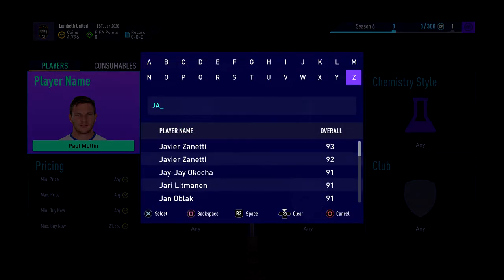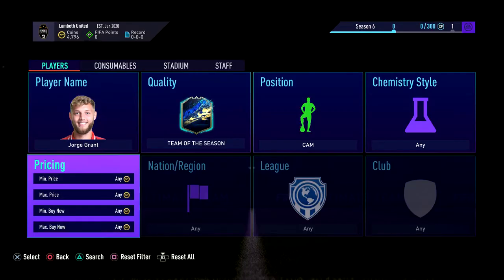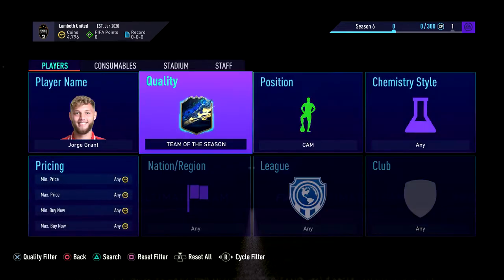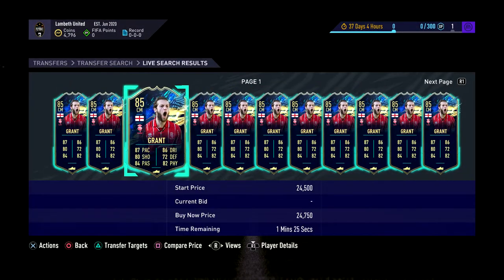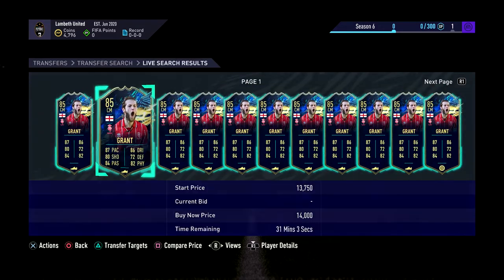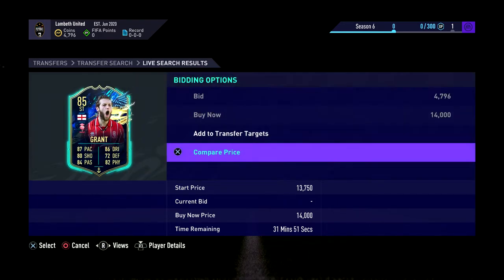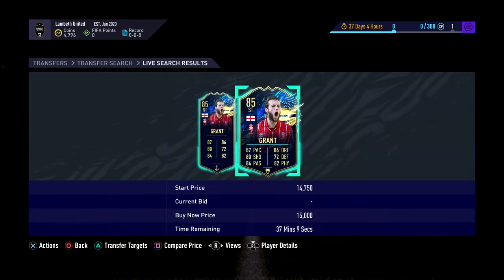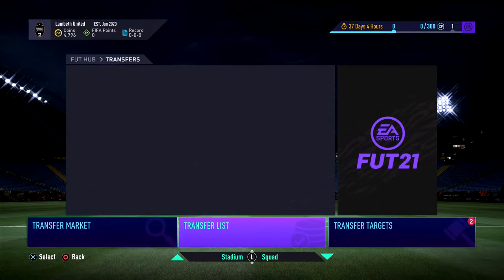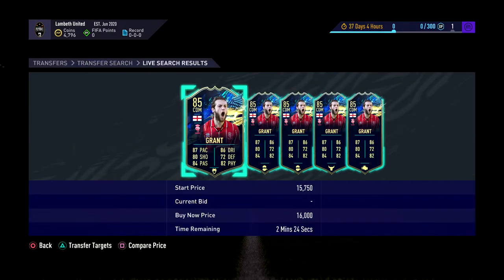It worked really well last year too. There's another player you can do it with called George Grant. He's normally a CM — his stats are really good. Normally as a CM he goes for around 14.5k, dropped a little bit due to investments. If you pick him up in a Striker for around 14k it'll sell for 16k; in a Hunter it'll sell for 20k. There are just so many deals — if I had the coins right now we'd be rolling in it.